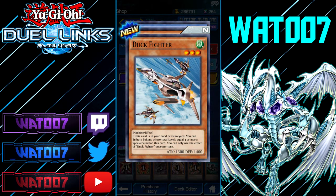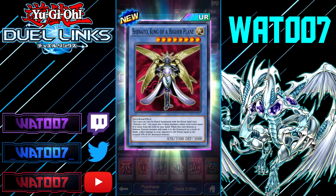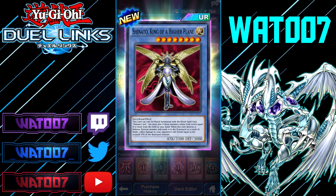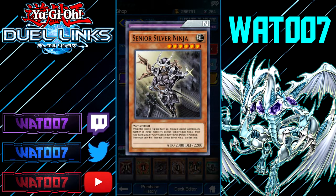It's the ritual monster — Shento, King of the Higher Plane. Just got that one. Machine effect — if this card was in your hand or graveyard you can tribute summon tokens whose levels equal three or more to special summon this card. Then we got the ultra rare: Shento, King of the Higher Plane — a Fairy Ritual. It can only be ritual summoned with Shinto's Ark. When this card destroys a defense position monster and sends it to the graveyard, inflict battle damage to your opponent equal to the original attack of that monster. Pretty cool — nothing too crazy though. And we also got Our Gen X Magma and another XY Dragon Cannon.